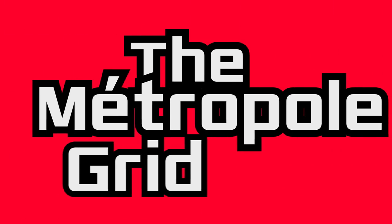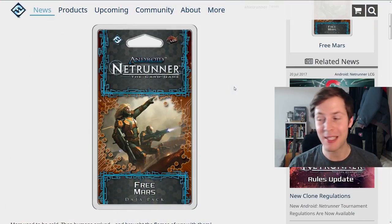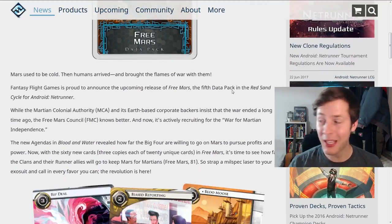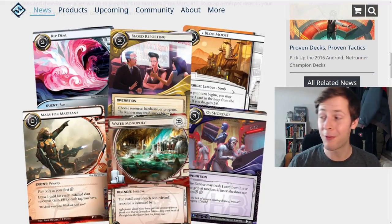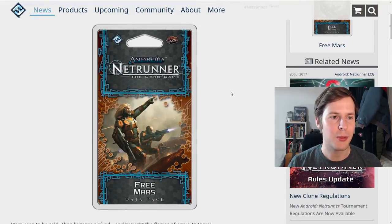Hey, welcome back to Metropole Grid. My name is Andre. Thanks so much for tuning in. This is Free Mars — the fifth day to pack in the Red Sand Cycle. It just came out last Thursday, so it's been around for four days, and like we normally do, let's take some time to talk about it. We're going to start with the runner side. We have, I think, nine cards or so. If you're new to this, there are timestamps in the description below, so if there's a specific card you're looking for, you can jump to that. Otherwise, we will start at the top.